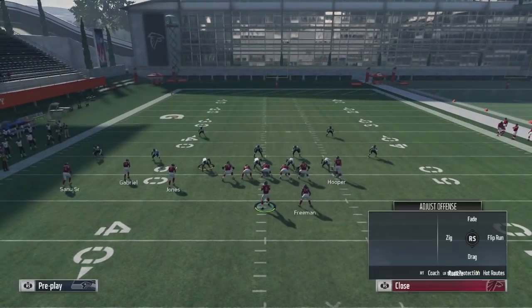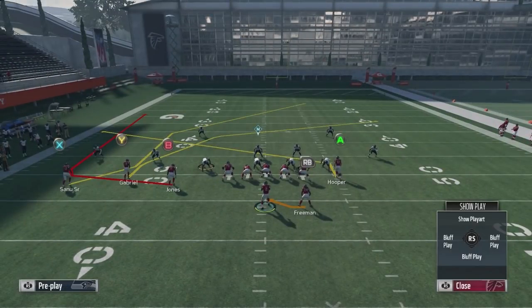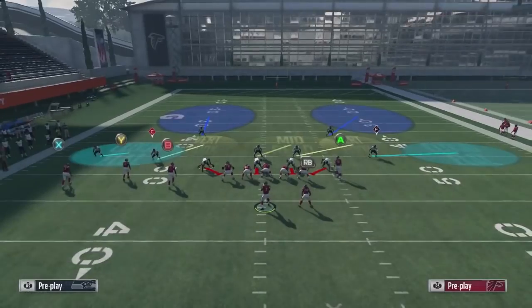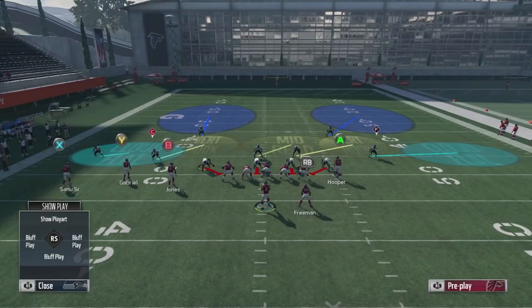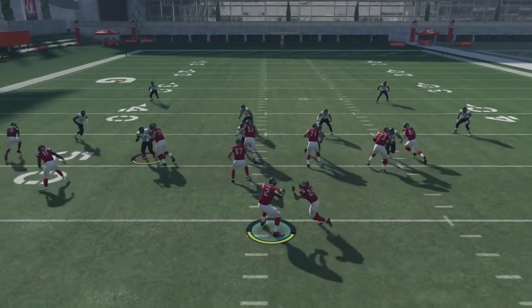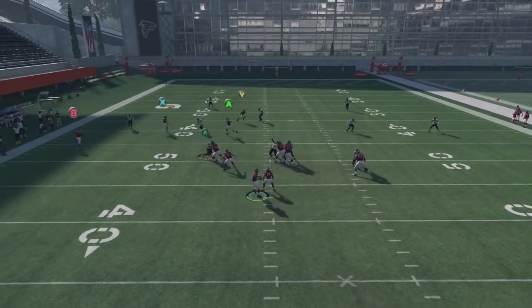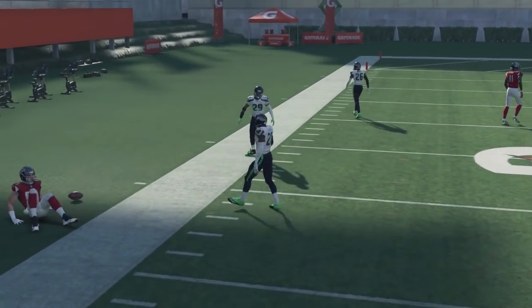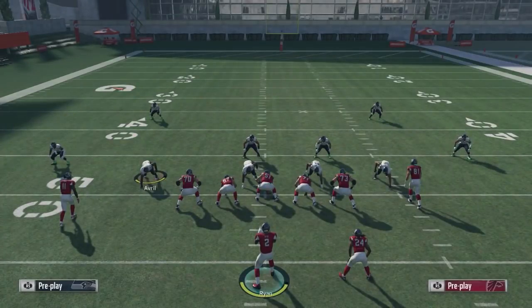All you're going to do is put the A on a slant. What that's going to do is kill your cloud flats. It doesn't matter if it's cover two cloud flats, cover three cloud flats, or cover four cloud flats. It doesn't matter if they do underneath and over the top coverage to try to cancel it out — they will man-activate it on the left side of the screen, so this A will be open every single time on the sideline. You're talking roughly about 15 yards each time.